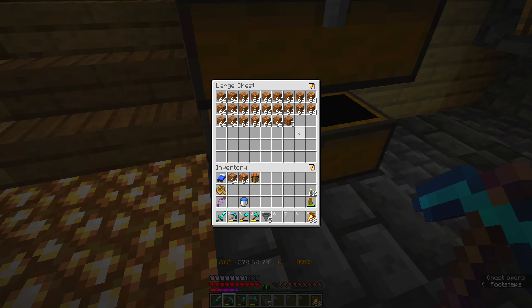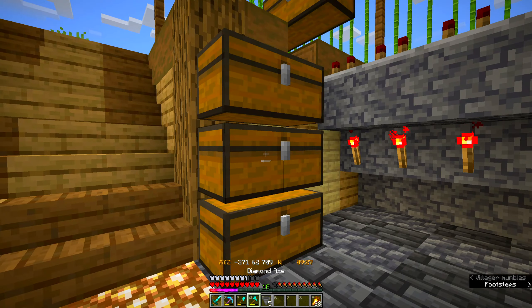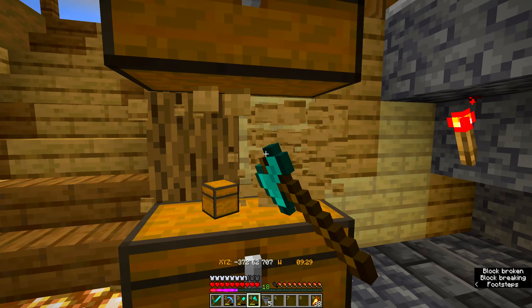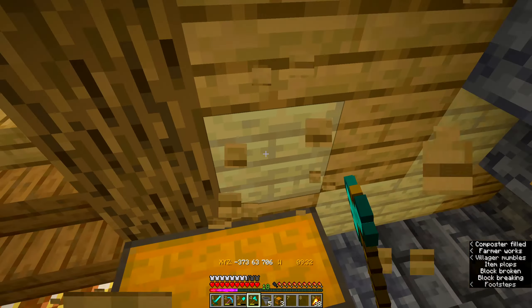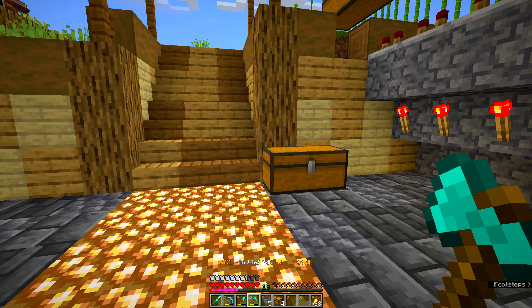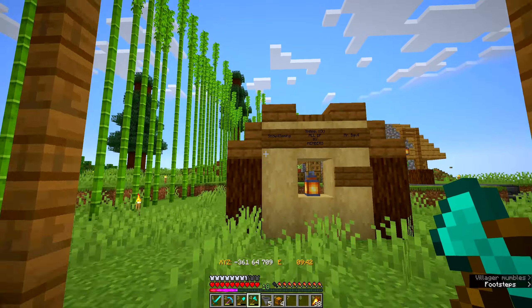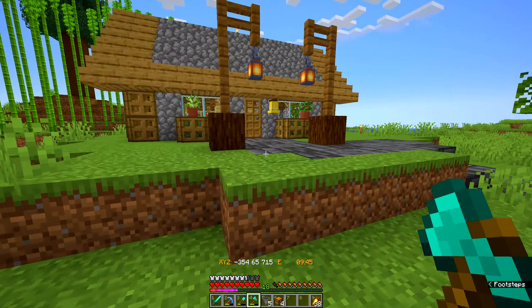I'll put 41 dirt in here for now. I'm gonna dig out two further down in the floor, so these need to move down two. What I plan on doing today — I need six hoppers for. I need six hoppers, a bucket of lava, and a bunch of building blocks. I need a few things.